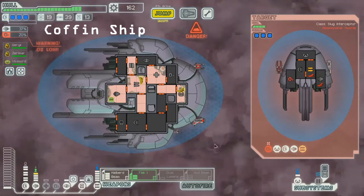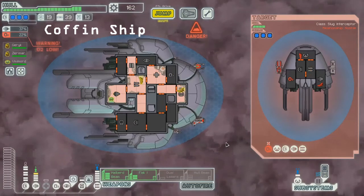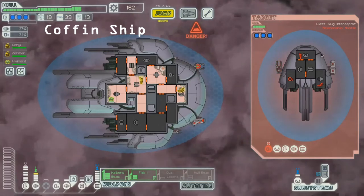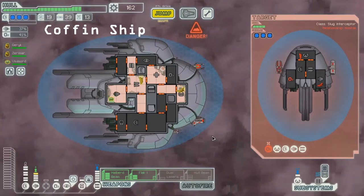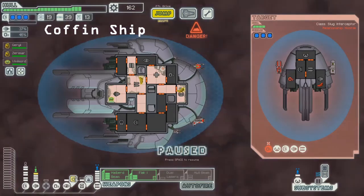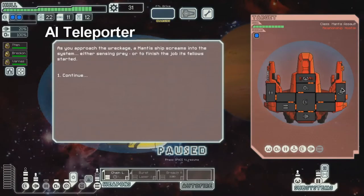They should be pretty low on O2. I think we can just wait it out at this point. This is a breach — it's going to take about 20 plus seconds to fire. We have cloak up. They have a clone bay and a teleporter. So this is a strategy we should be able to pull off without really needing to use either hacking or mind control.